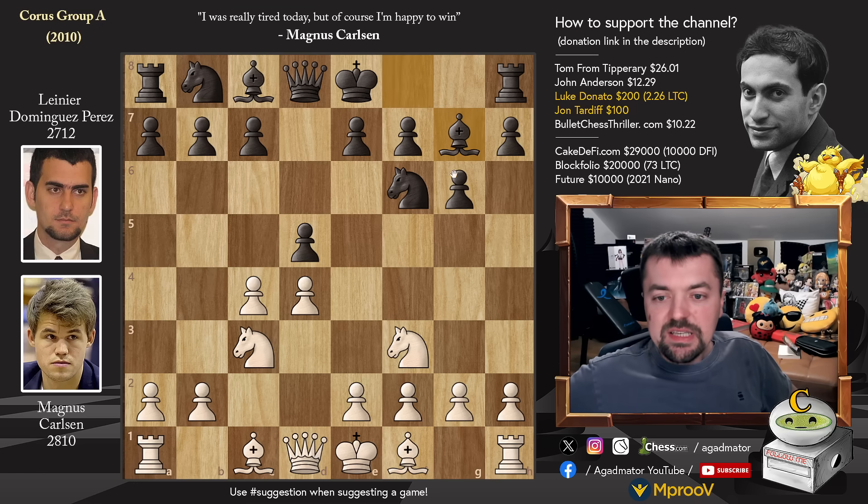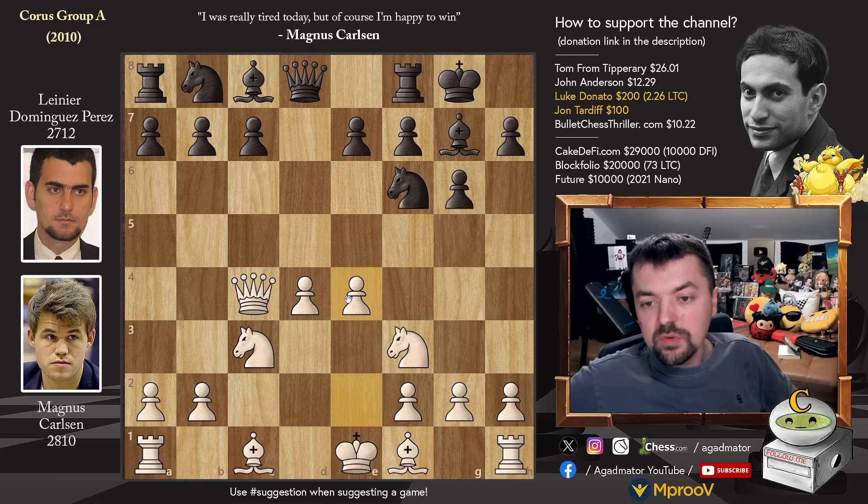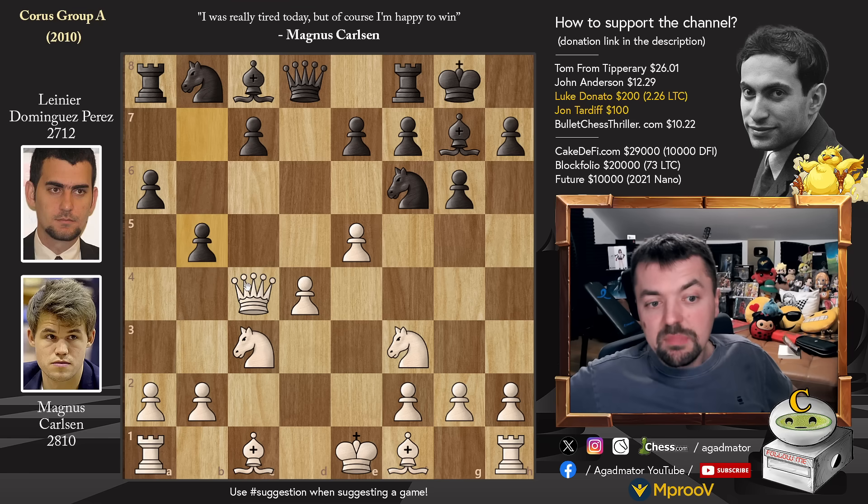Bishop to g7, we have queen to b3, and now d captures on c4. We have queen captures on c4, castles, and pawn to e4, grabbing the full center. This is the so-called Russian variation of the Grunfeld. We have pawn to a6, e5, pawn to b5, queen to b3, and knight f to d7.